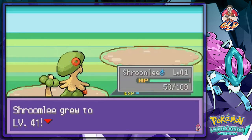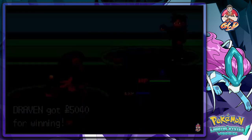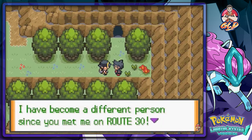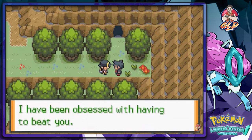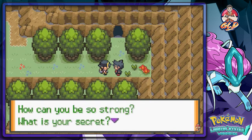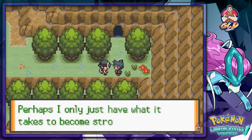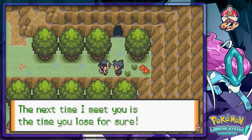Trainer Zane has been defeated! He says: 'I have to admit it but you're a Pokémon master. Ever since I lost to you at Route 30 I've been obsessed with beating you — training rock solid — and I still can't beat you. What's your secret?' I told him: work out, no steroids, take vitamins, say your prayers. He says he'll lay low and train more — the next time we meet, I'll lose for sure.